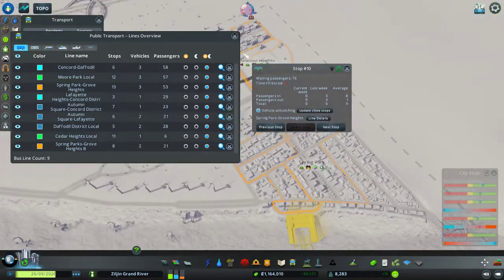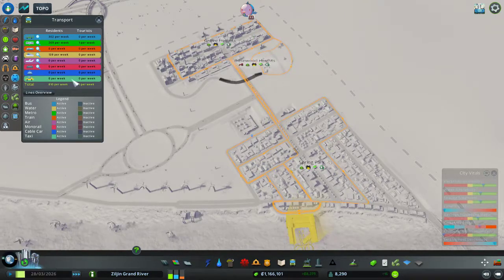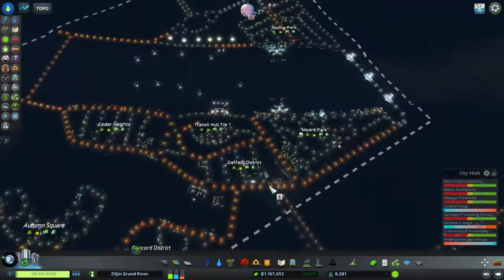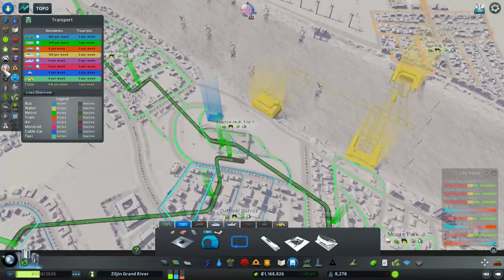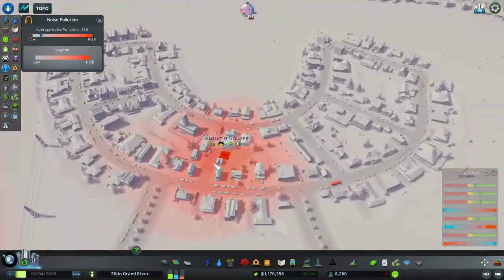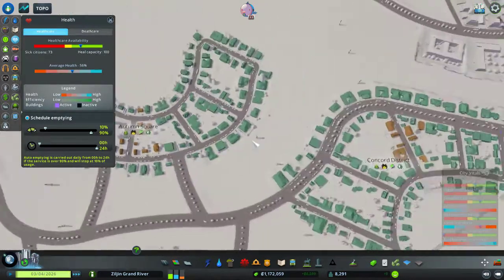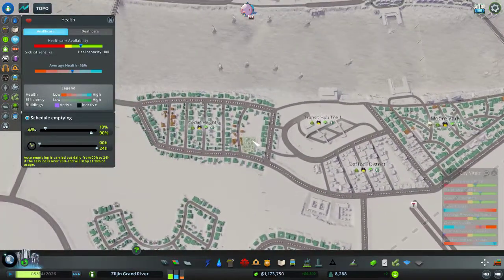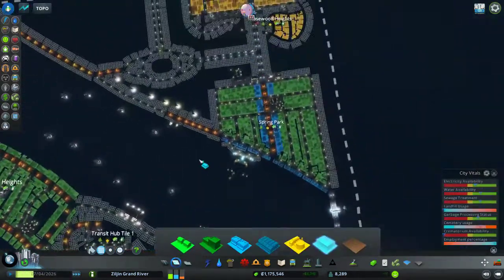Let me remove one of the buses from the Lafayette Heights line — actually that's a lot of people, what's going on? Oh right, because I don't have a subway over here yet. That's fine. There are tons of people using the subways now. Let's check the noise pollution — they do kind of care. There are health issues for people living right next to the subway. I'll handle that situation later.